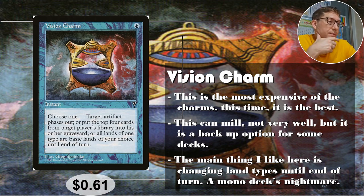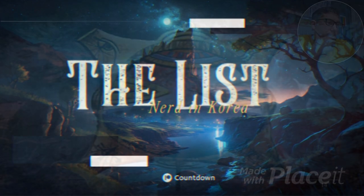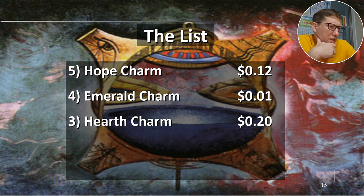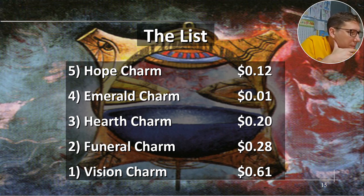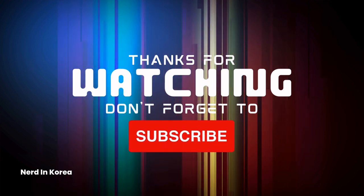61 cents for the list. Hope Charm: 12 cents. Emerald Charm: 1 cent. Hearth Charm: 20 cents. Funeral Charm: 28 cents. Vision Charm: 61 cents. All right, take it easy — I'll see you next time.